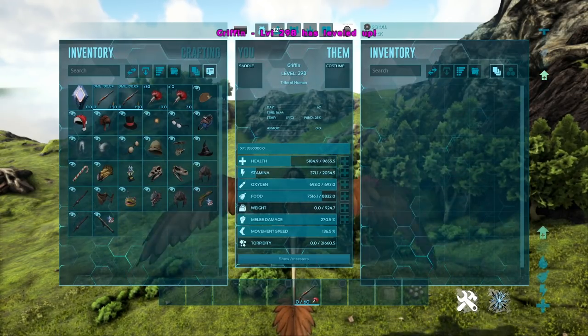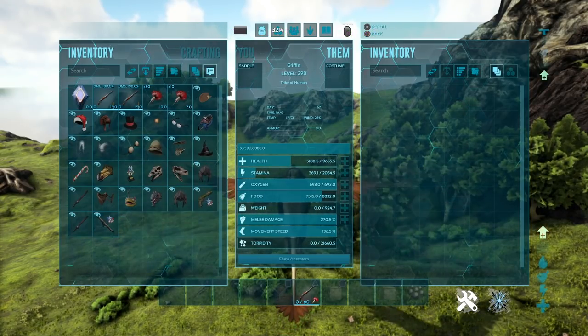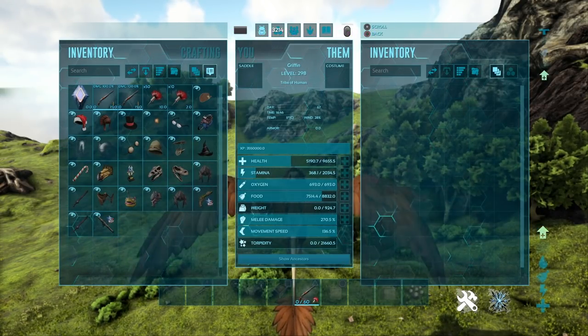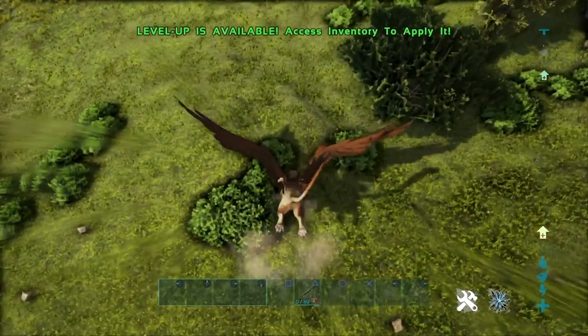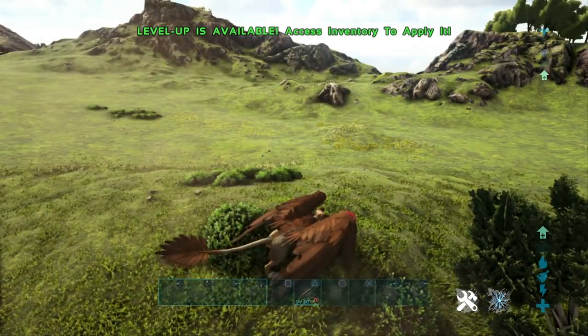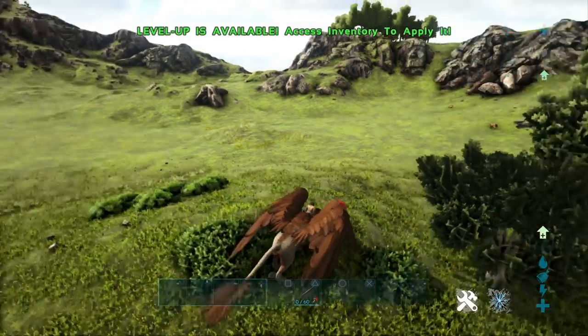You can see there — already just under 10k health with that. Now do take into mind these stats are official, so all of these are basic ARK with none of this boosted in any way. With that solid amount of stamina, you can easily just chill in the sky with your tribe mate, taking potshots at the enemy, which is great.